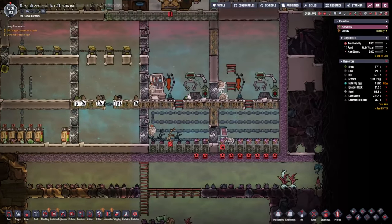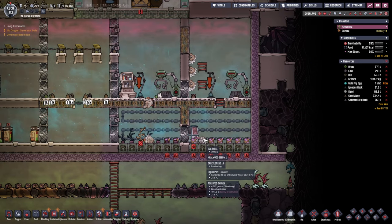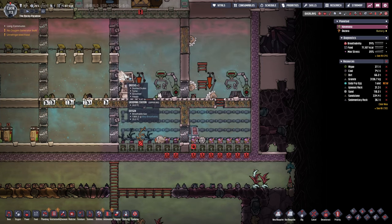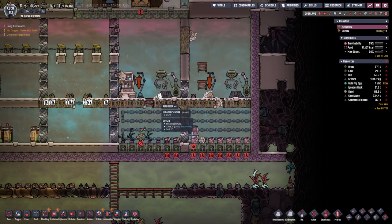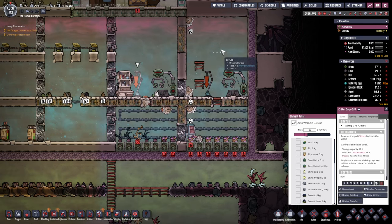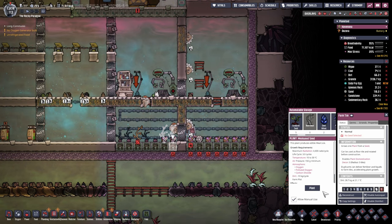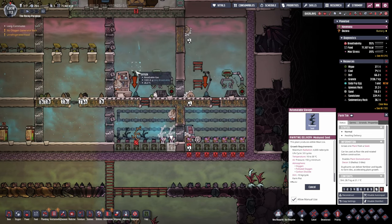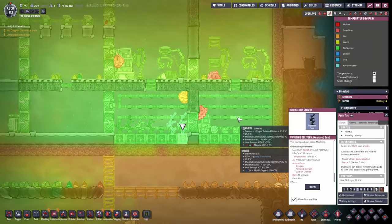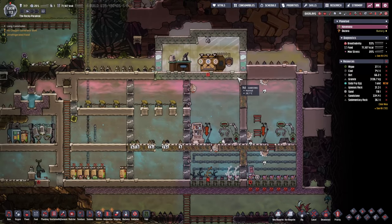Moving to the drecko side of things, we have three more drecklets — little baby dreckos that have hatched — and we've got another six eggs. On this side we've got two adults that have been sheared, so now we have a little bit of reed fiber. We'll wrangle all these dreckos and bring them over as there's some meal wood. It might not be a bad idea to plant a couple more — the ranch is almost full. Temperature-wise everything is nicely stabilized at 21.8 degrees — looking rather good.